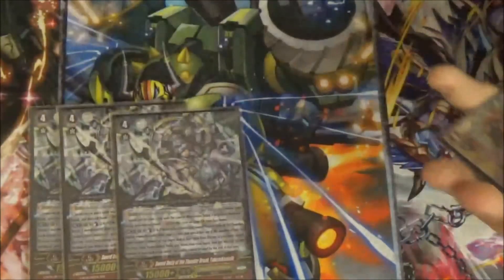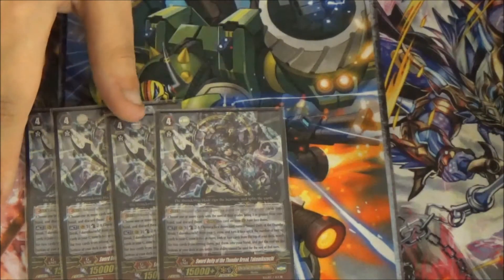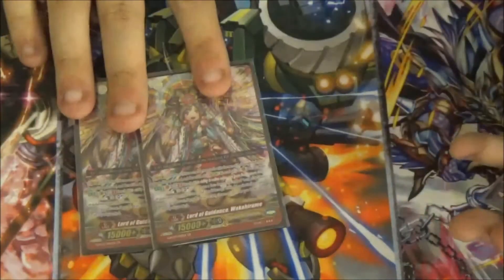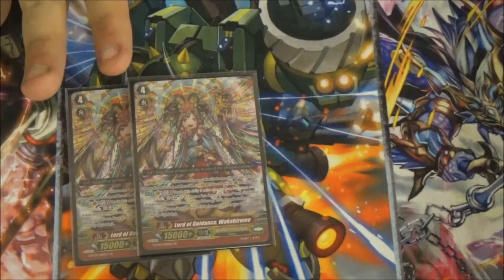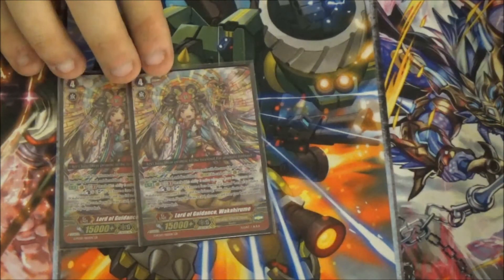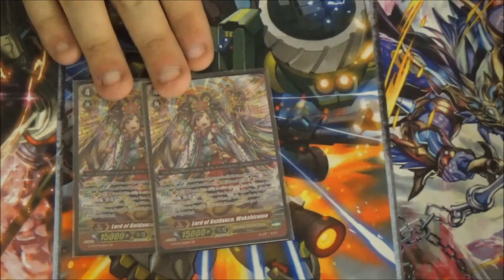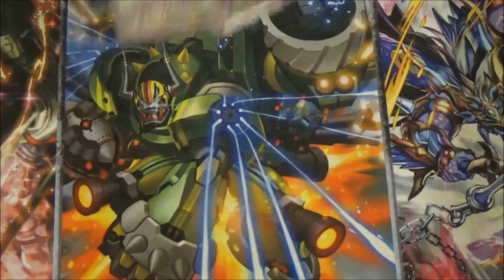Next up we have four Takami Kazuchi: counter blast two, unflip a copy, check top four, add two to hand, put two on bottom. More draw power, more stacking. I also run two Wacky Mate — I would like to up this to four by taking out the next two on the list, but that would mean I haven't got a very decent first stride option. This one is perfect for late game because when it attacks, counter blast one, soul blast one, unflip a copy, draw a card, and then put a card on top of your deck. So if you know the next card on top isn't a trigger, you can draw it and put say a crit back — or even a heal if you need it. That's why I'd like to put this up to four.